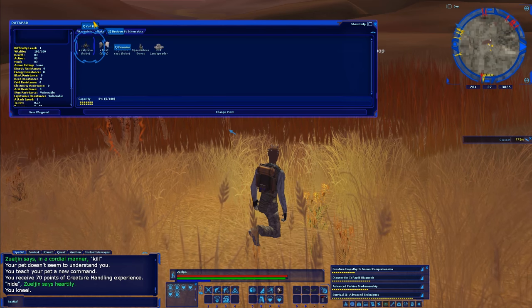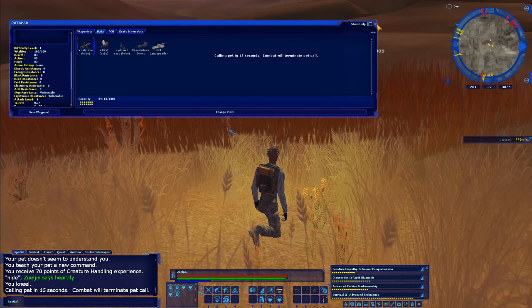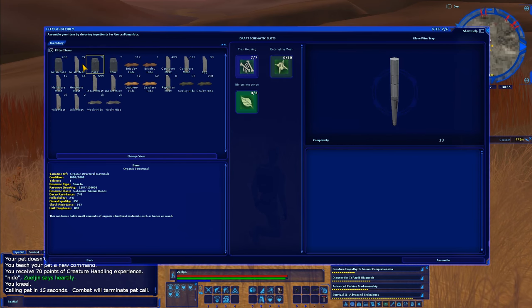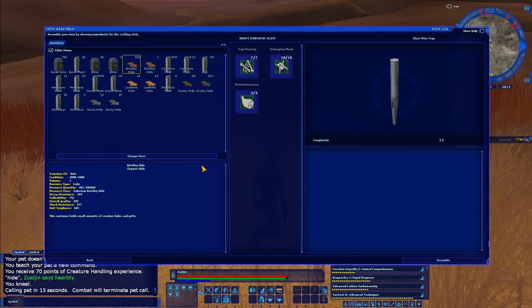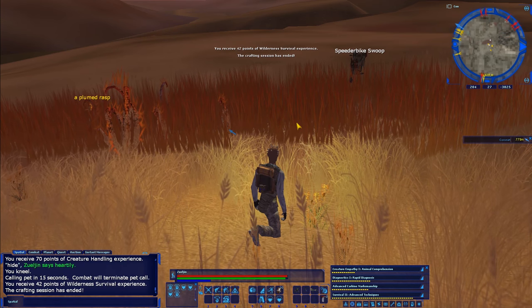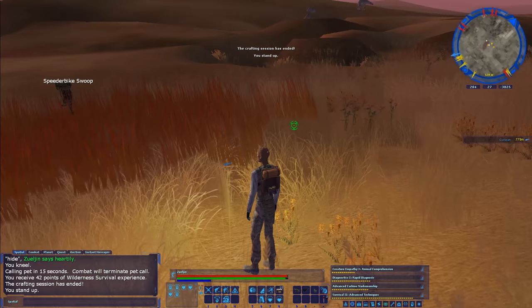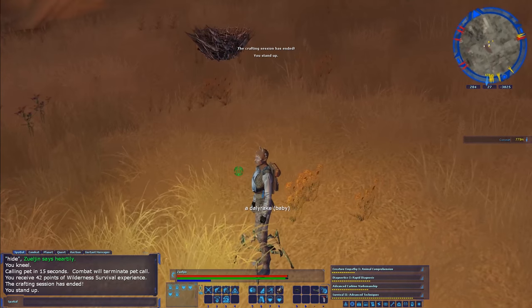This is my little baby here — I want to say this is the Dally Rake. The Dally Rake is like a little mantis or a spider. It does 8 to 17 damage. But look at the stats — 83s. So this is a good starting pet. Let's go ahead and call this pet out. It takes 15 seconds, just like the speeder bike — perfect time to make a little bit of trap and get some wilderness experience.